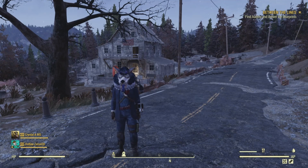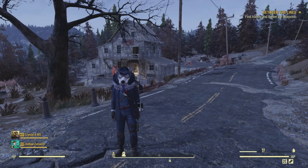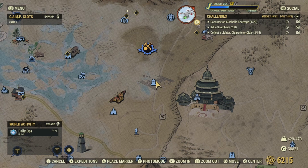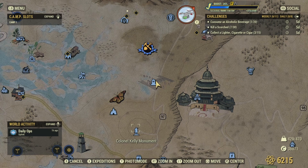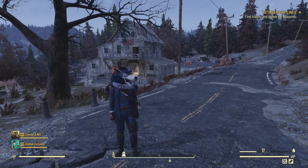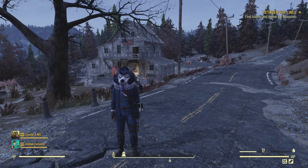Today we are in Fallout 76 in the Toxic Valley area of Appalachia. We are doing the Philippe Battleground Cemetery, which is located directly west of the Palace of the Winding Path, north of the Colonel Kelly Monument as well as Clayton Mine. There are two collectibles that you can get here: one bobblehead and one magazine.